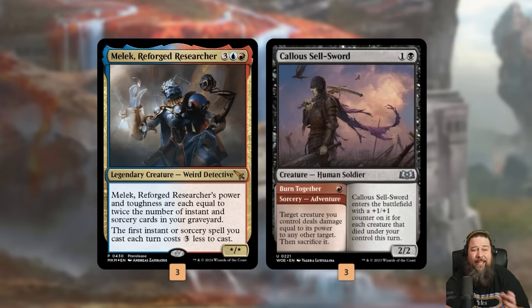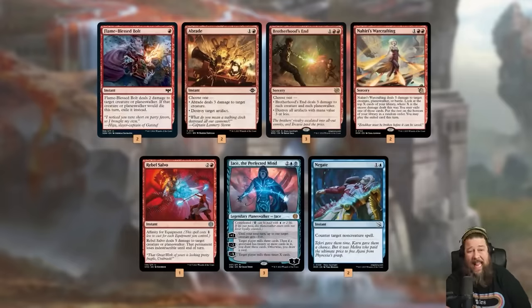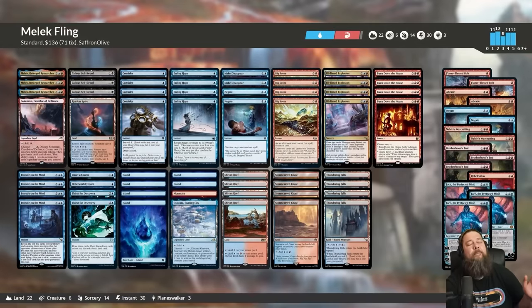So we just get 10 or more spells in the graveyard, play Malik, Calus Sellsword for one mana, throw it at our opponent's face, and the game ends on the spot. It's actually super easy because of how quickly Malik grows — it's very realistic that Malik could end up being like a 50/50 for five mana. That's the plan: sling a bunch of spells, fill the graveyard, Malik fling, all in one turn. The mana base is a really good surveil land deck. In the sideboard, a bunch of removal for aggro, Jace to deal with control decks.